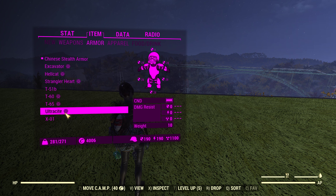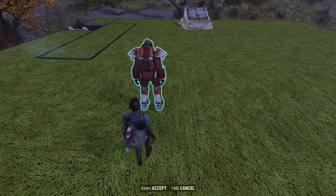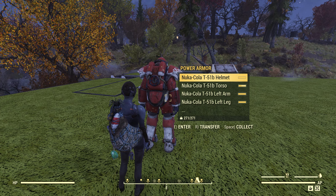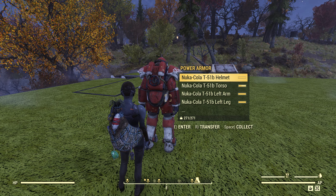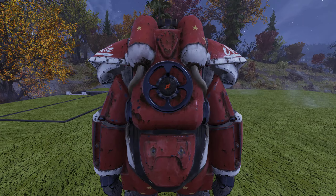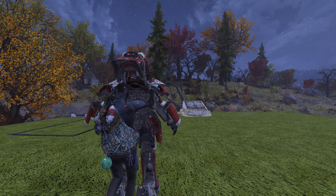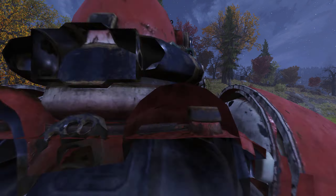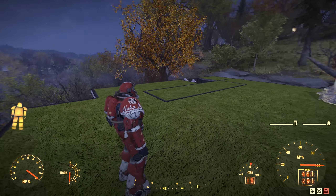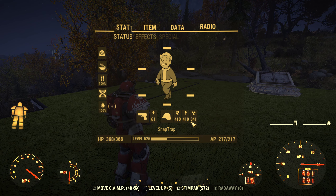I have a few complete sets of power armors here, just to see what resistance they offer. Some of these are not legendary. We'll start off with the T-51B here — as you can see, they're not legendary at all. Here is the T-51B with the Nuka Cola skin on it. It has 410, 410, and 341 resistance.